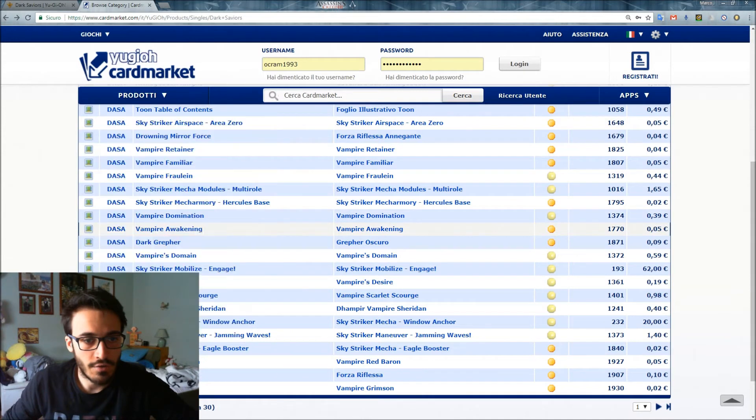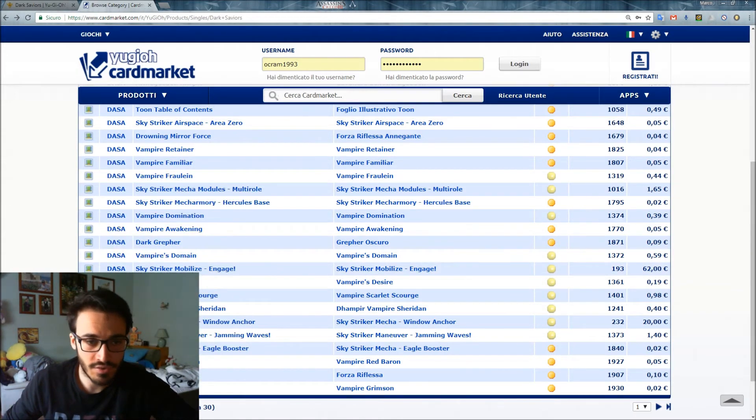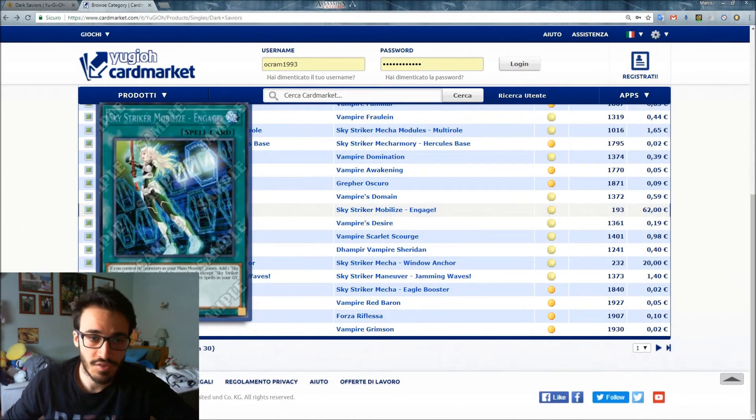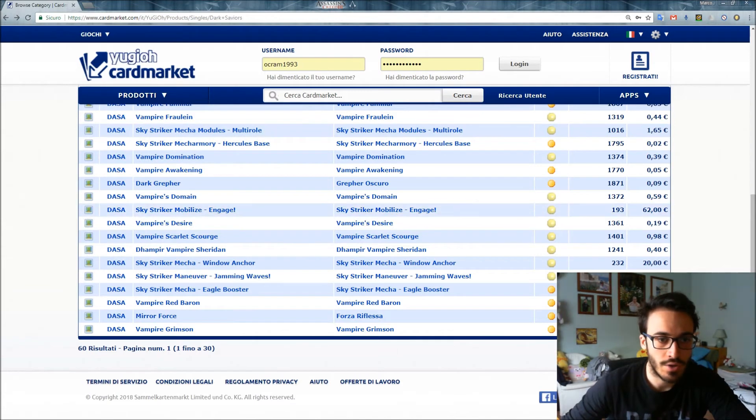There's more Vampire stuff and a Dark Grepher reprint, which is nice. Then we have Sky Striker Mobilize - Engage!, currently priced at around 62 euros as a Secret Rare. If you control no monsters in your Main Monster Zones, add one Sky Striker card from your deck to your hand (except itself) — so you can add anything you need. Then if you have three or more spells in your graveyard, draw one card. It's basically a free Upstart Goblin — you can run three of them.